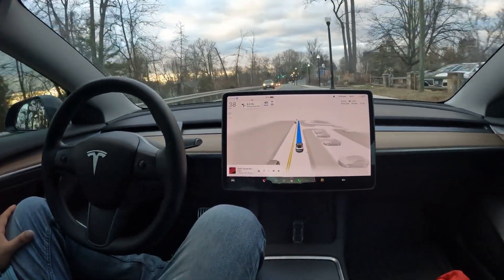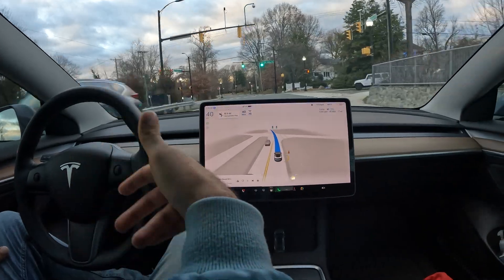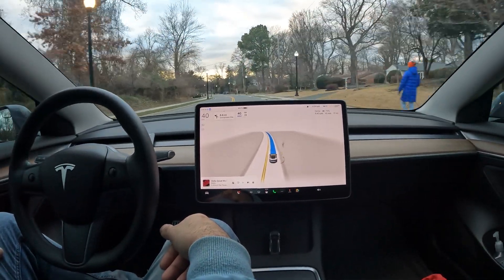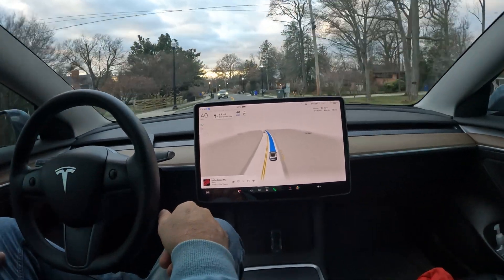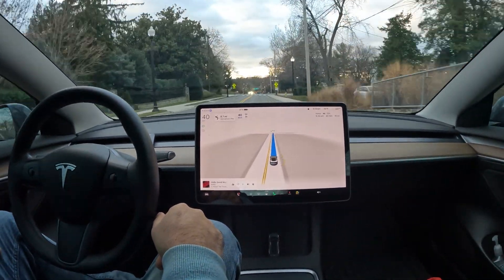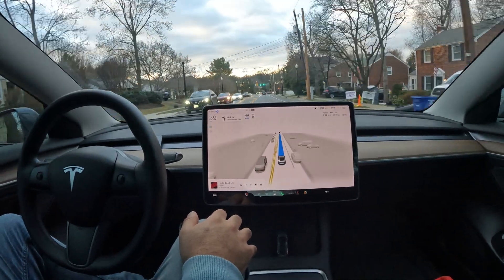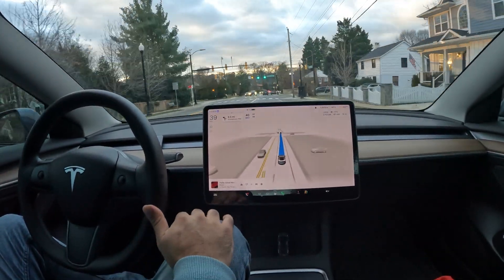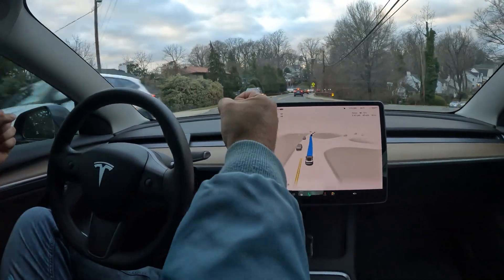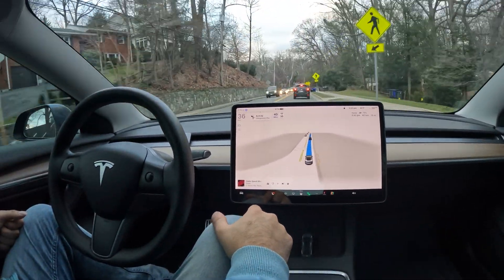All in all, this car has been driving amazingly by itself — it's really incredible to sit in the driver's seat and watch it handle itself with great confidence. It does really well in suburban neighborhoods, on highways, and in busy business areas — it checks all the boxes. Ever since version 11, it handles all roads the same way with FSD on the highway. There are random takeovers, but notice how it didn't get a single red hand warning asking me to look at the screen.